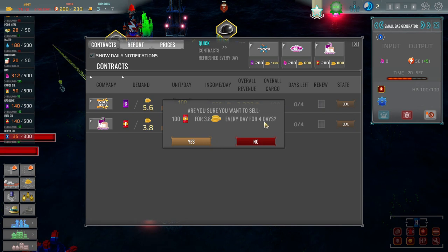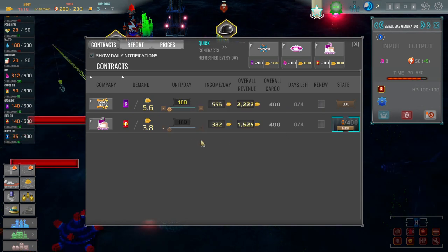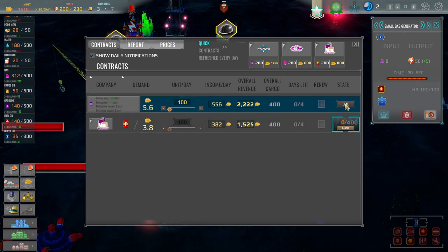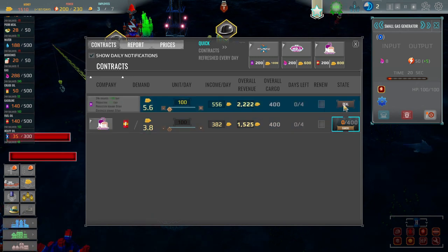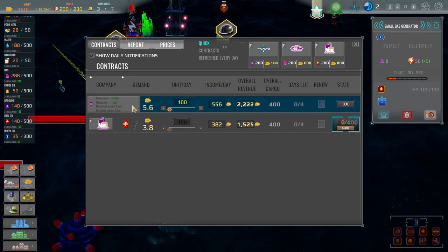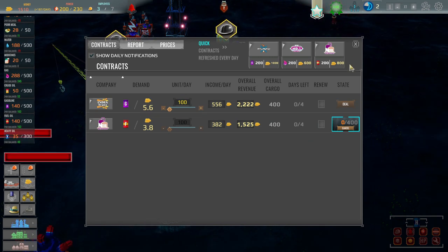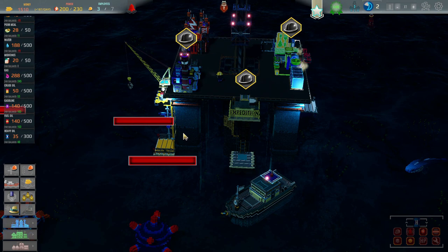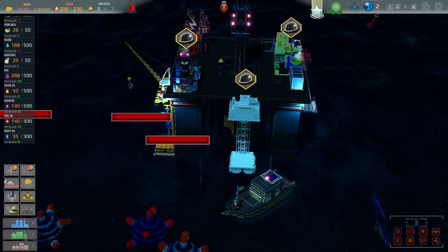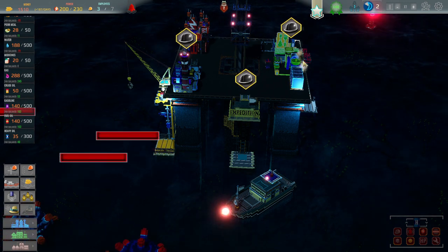Sure, for four days. Oh, I can only do one deal at a time — well, I guess it makes sense if we only have storage for one. Now we're actually making a profit every day, not a huge profit but we're making some. I need to get some nighttime employees if I can.